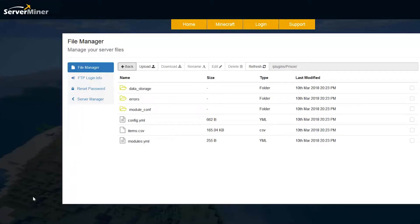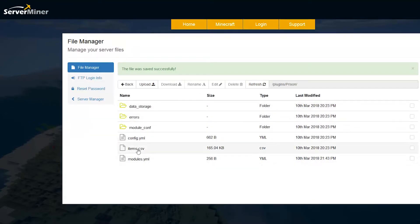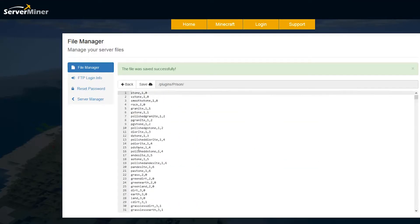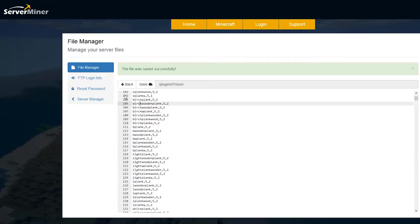Here we are in the SM control panel. Going into the prison folder we see all of these files. The modules file is great — in here you can disable mines or ranks if you don't want one of them. If you don't want ranks you can just set that to false, click save, and it will no longer work on your server. The items file has a list of all the items and their names — so if you want to make a mine out of birch planks you can find the name here.